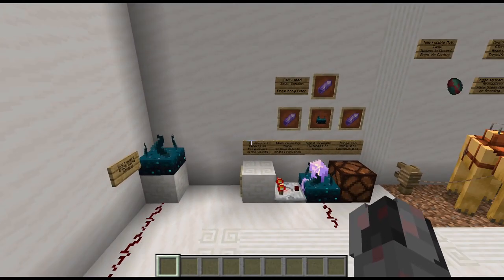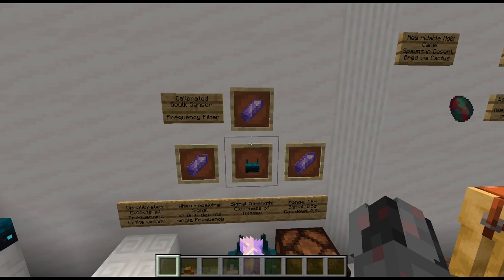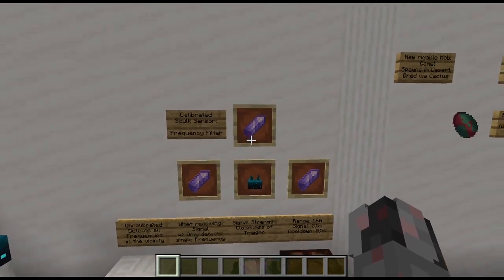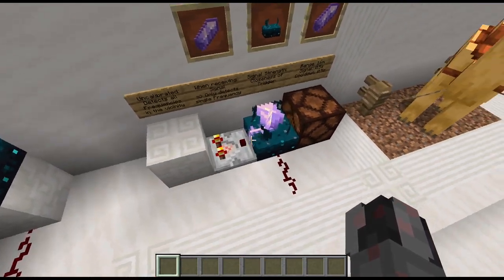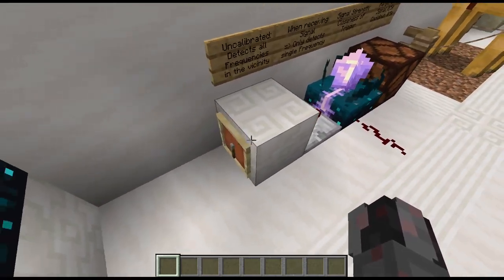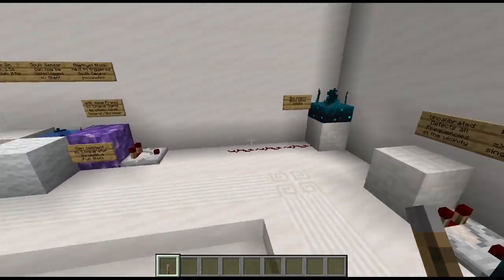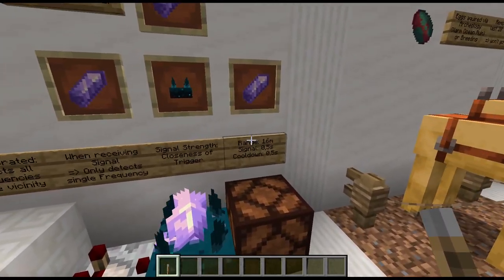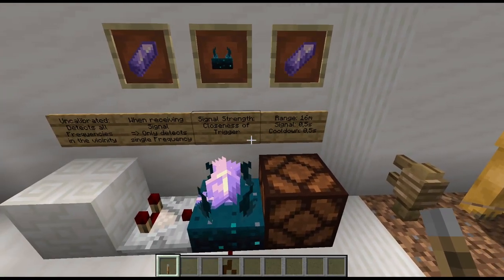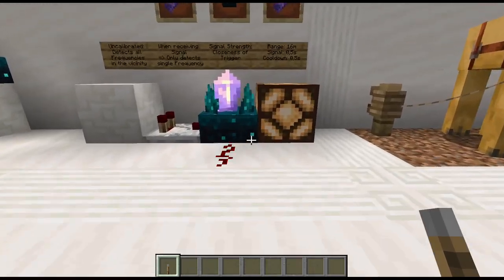That's the normal sculk sensor. Now we got a new variation: the calibrated sculk sensor. The calibrated sculk sensor can be crafted out of a normal one with amethyst shards, and it has on one side an input. If there is nothing on the input, it will work like a normal sculk sensor with just twice the range — so 16 meters — and a third of the signal duration, just half a second. You can see it will trigger and then half a second later it turns off again.